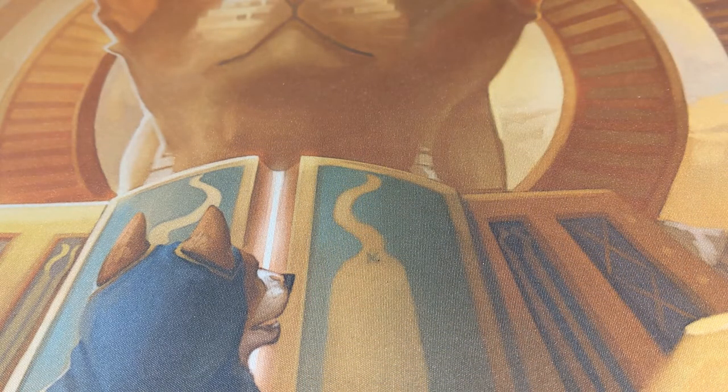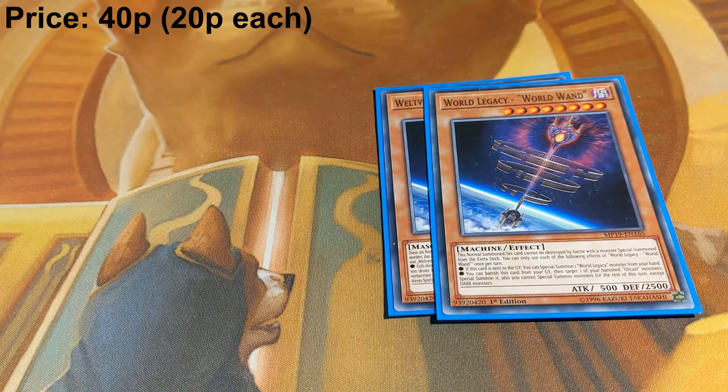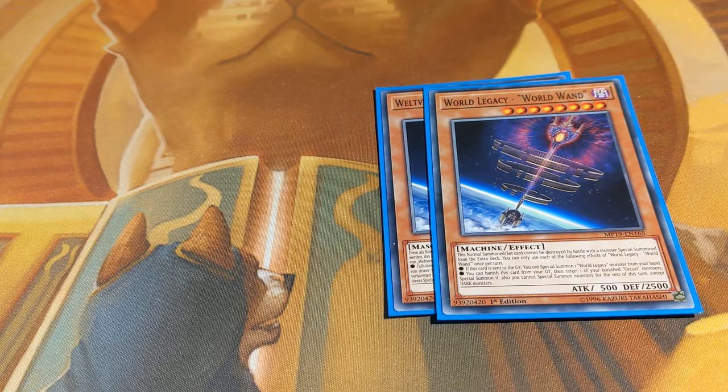We have two copies of World Legacy World Wand. This is one of your main ways of recycling your banished Orkust monsters back to the field. It's a World Legacy card, which is important for Lib. And it's another high-level monster for use with Nightmare if you need that extra bit of attack.